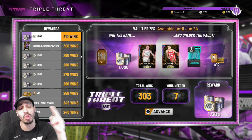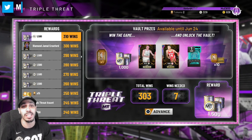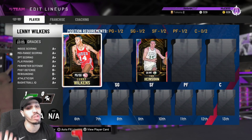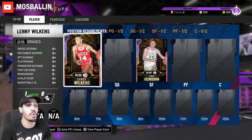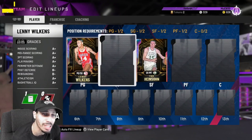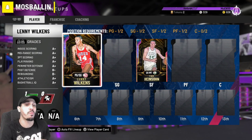We got two new players in the vault this week — Tom, whose last name I can't say, and Lenny Wilkins. The reason I'm on this account right now is because this man already got them both. People have been asking me: is Lenny Wilkins good? Is Tom good? I have the opportunity to check out their stats in-game as well as their jump shots, and possibly take them into a game or two.